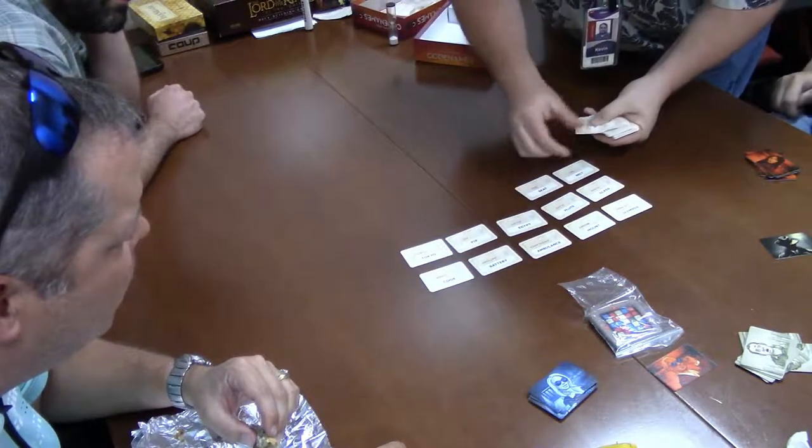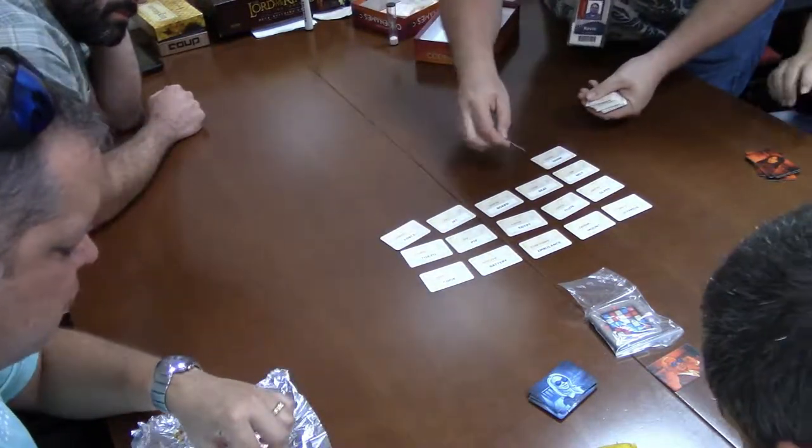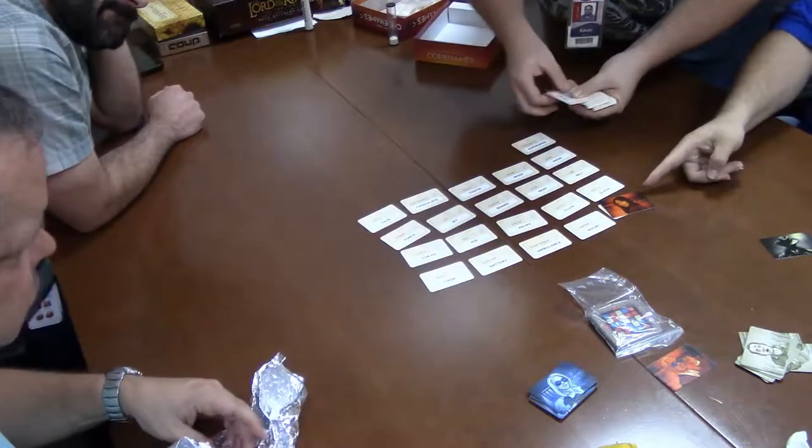It makes more sense once you see it. It's more of a party game. As you go, if you get it right — if you got Olympus, for example — you put that tile down to designate that word is covered, meaning your team got it.